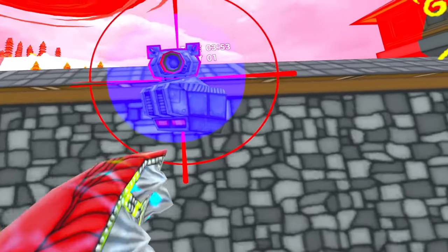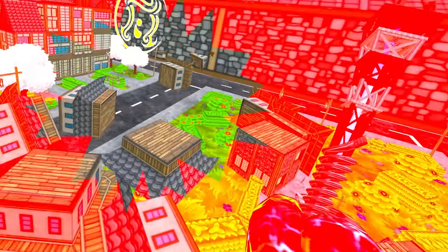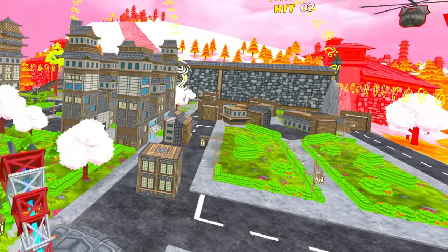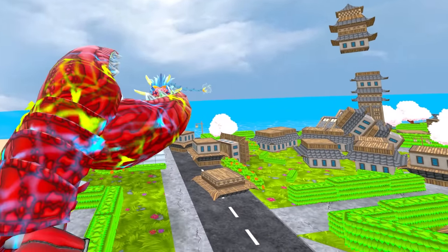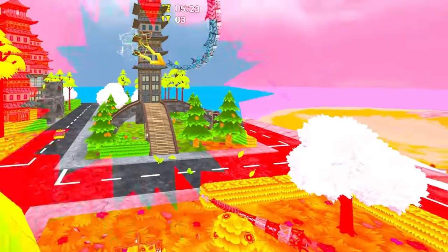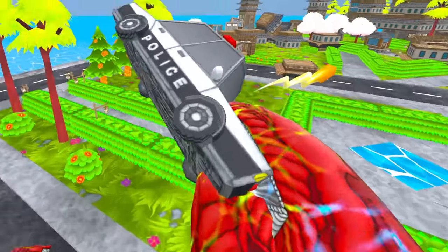They've got these turrets up here — you can just whack them with your giant pole thingy. Hey, who just shot me? This guy right here. We're fighting the dragon already. I just whacked him a few times. I need to eat a car. Charging up my beams.